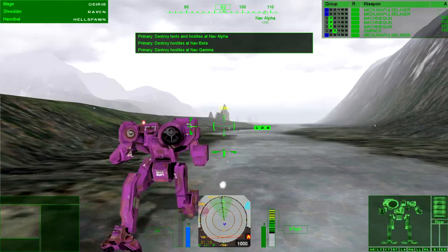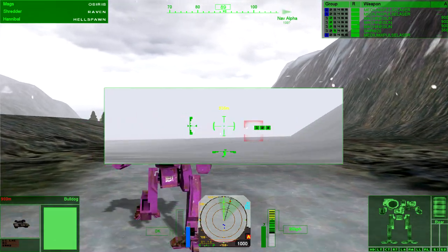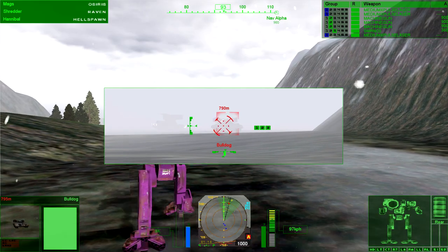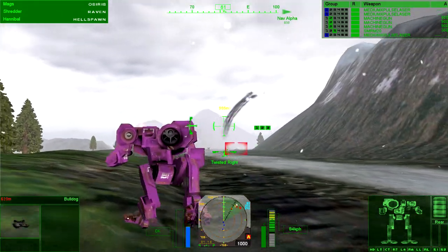Moving on Alpha. Full throttle — and I shut down. Roger, Spector. Copy. Contact at 900 meters. Somebody was snoozing at their radar. Take out the command tent and barracks first. Roger. Try not to get in a crossfire with those turrets and tanks, people. Here we go.